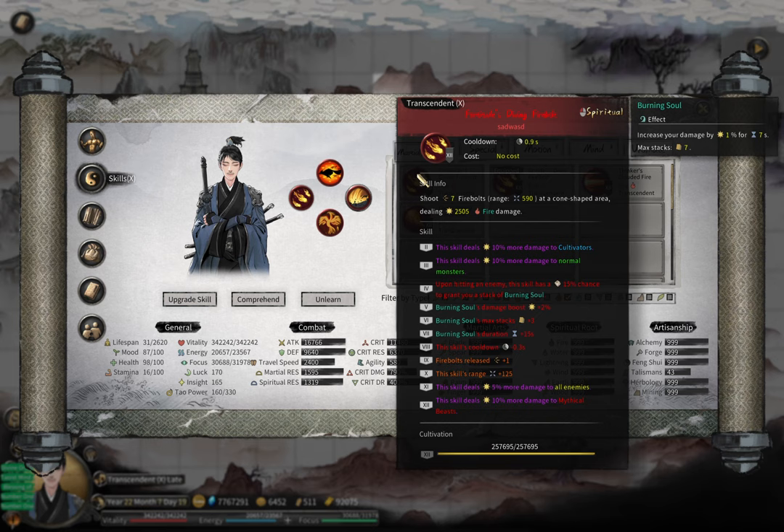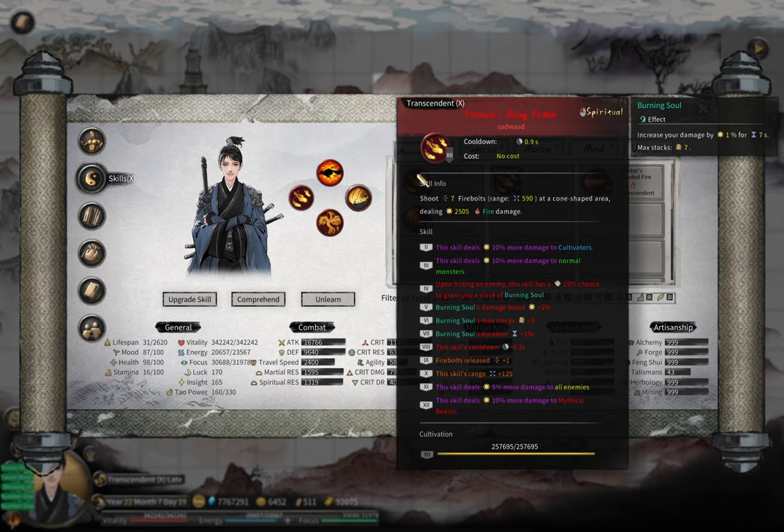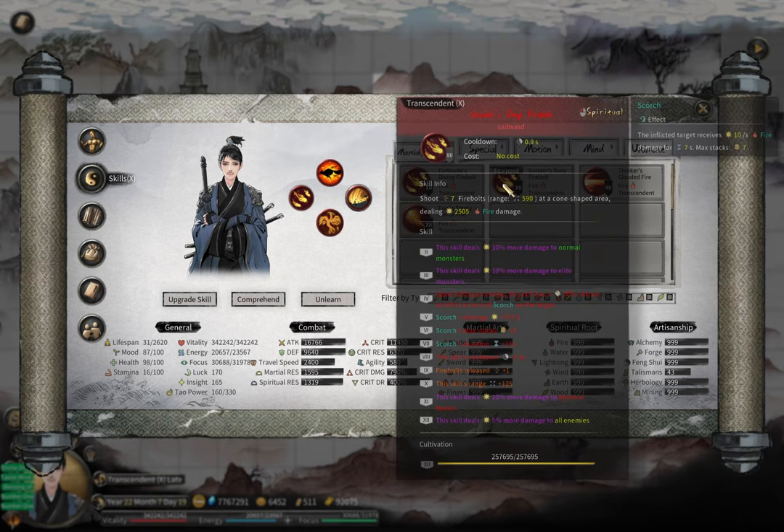You have three different types of spiritual skills. The first is Fire Bolt — it shoots out multiple fire bolts. It is weak in the beginning, but as the game progresses and you're in higher realms you shoot out many more fire bolts and it becomes much better. End game, you basically always use Fire Bolt.